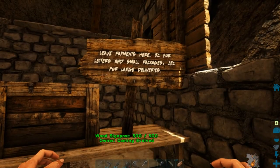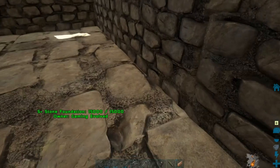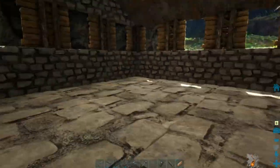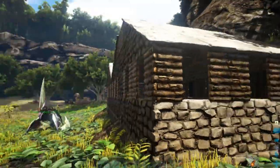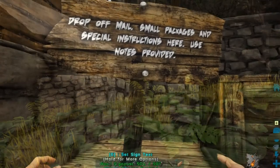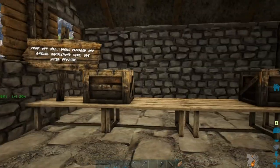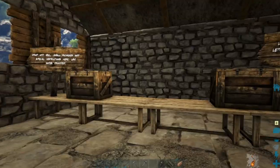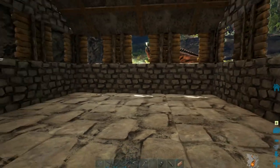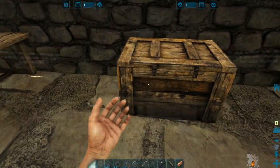I'm thinking either just fill it in with a bunch of storage boxes or just make it look like it's the mail area where people come pick stuff up. Drop off mail, small packages, and the special instructions here — use notes provided. Leave payments here. So yeah, I need to get a little bit more wood. We're pretty well done for the post office I think.